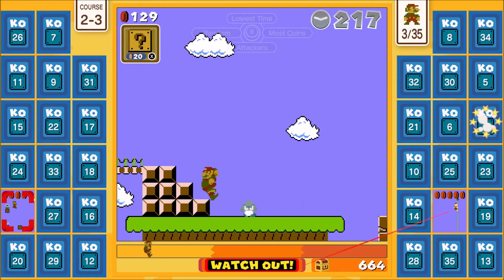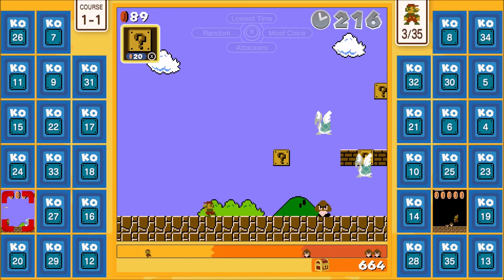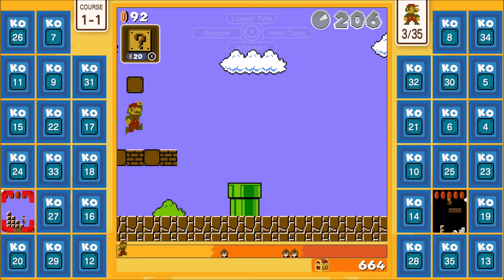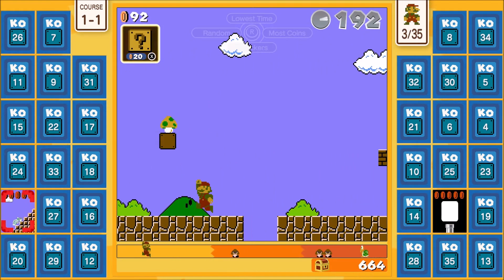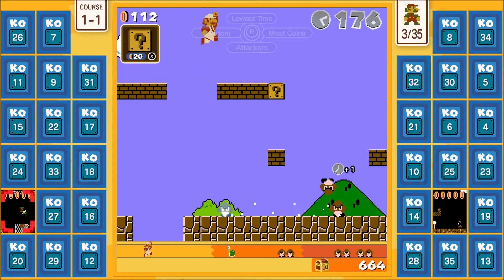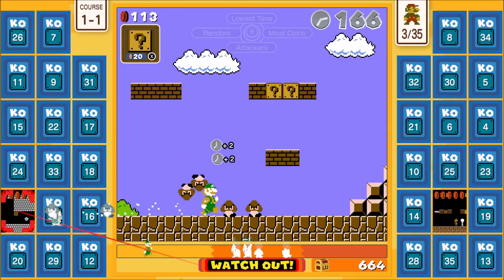I'm not gonna die to that stupid thing again. Give me mushroom, give me fire flower — not what I wanted. It took it away because it was at a different level. I feel so naked without any power-up. Don't worry too much about time — it's more important to get protection. Why Mario has to get condoms.